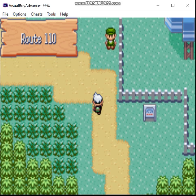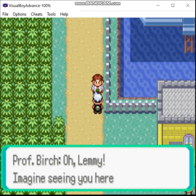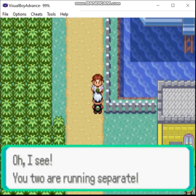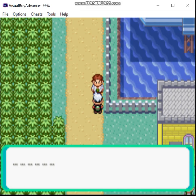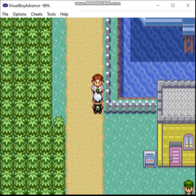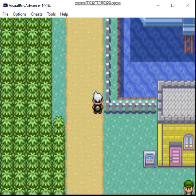Next up is Route 110. First of all, here's Professor Birch. If we didn't go all the way back to the route town to talk to him, we can get his contact info here. Keep an eye out for May, huh? That is totally not foreshadowing.